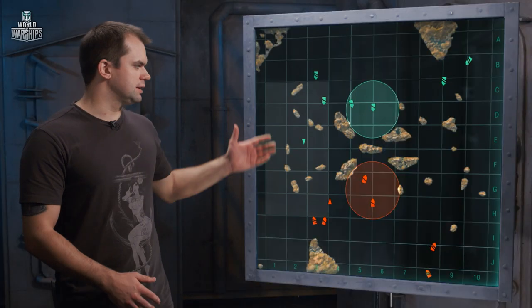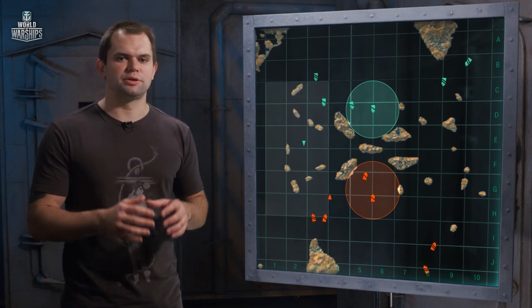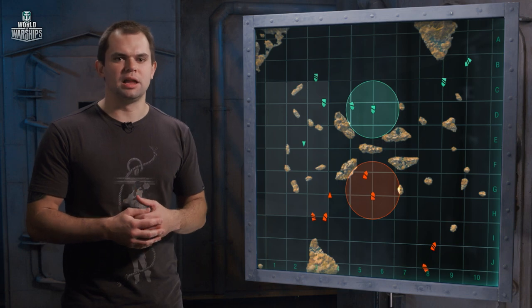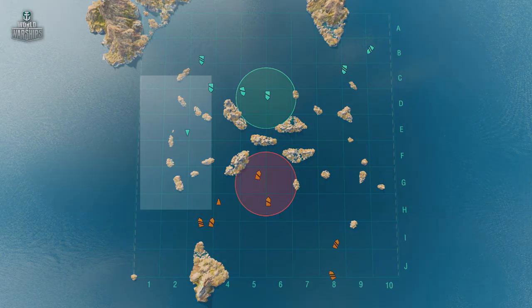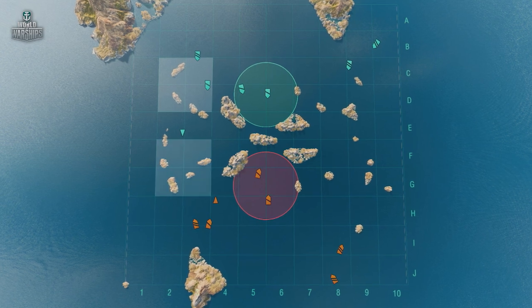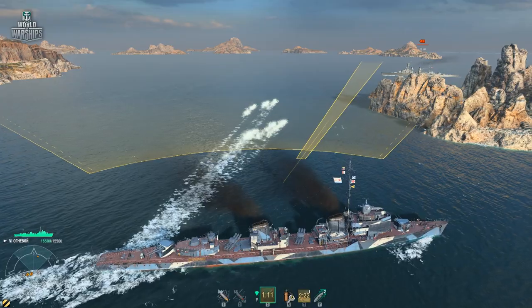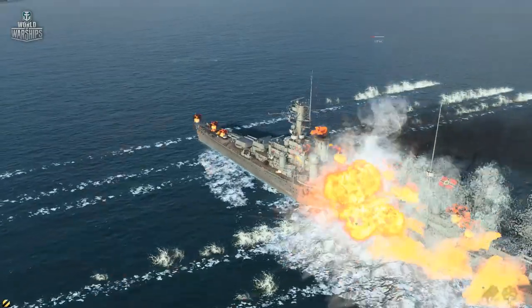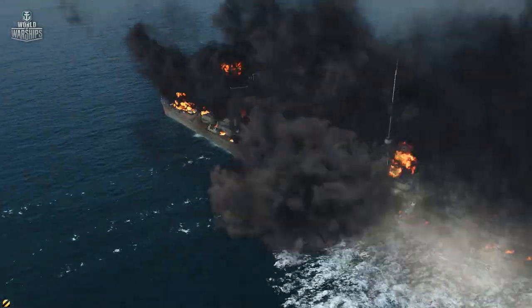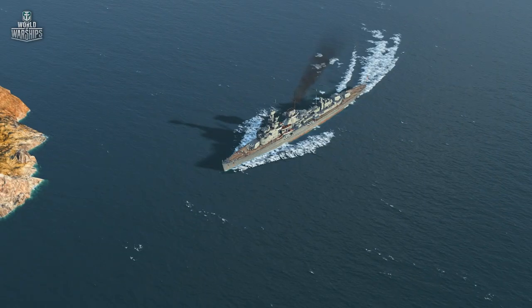The left flank is a natural playground for maneuverable and quick-firing ships. The short engagement distance allows them to fully realize the potential of their main battery guns. The islands at C2-D3 and G2-F3 provide good cover from the enemy team's shells. Destroyers with short-range torpedoes have the ability to get close enough for a guaranteed hit, while those with long-range torpedoes can send them through the straits between the islands.